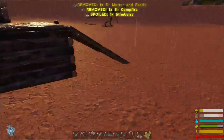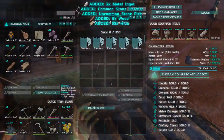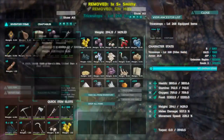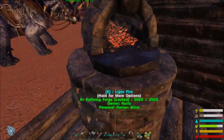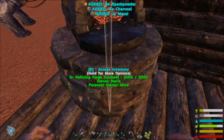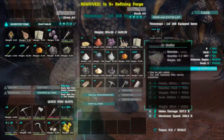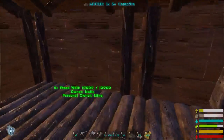We're gonna load a bunch of stuff on the trike and start moving, hopefully the trike does not die on the way across. We're gonna leave the building — and I should go ahead and leave the campfire here.